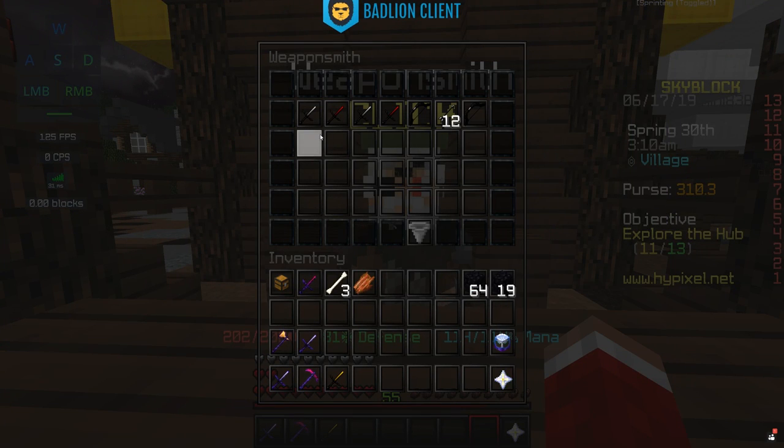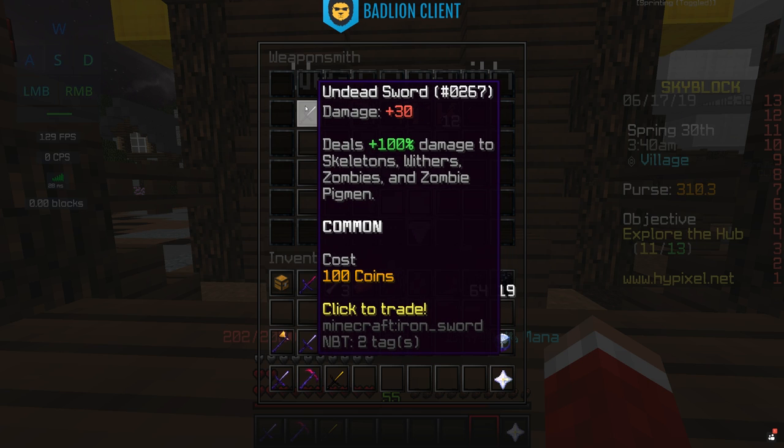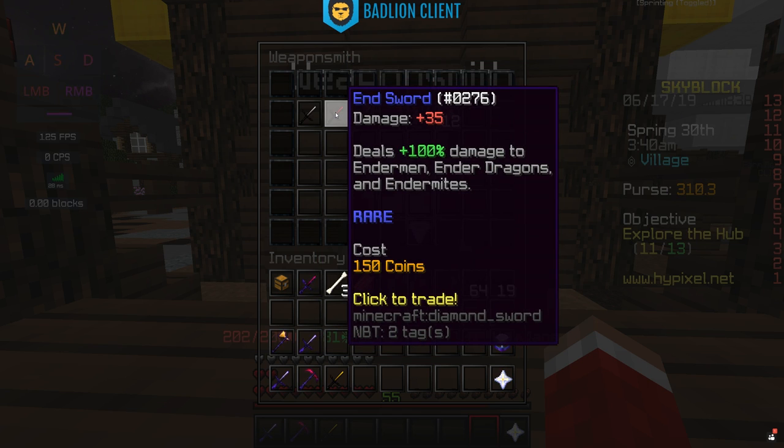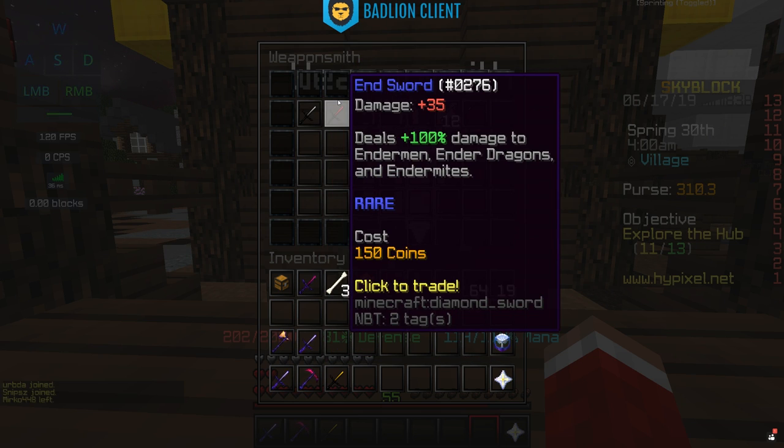This is where you buy an undead sword. What it's good for is it deals an increase of 100% damage to skeletons, withers, zombies, and zombie pigmen — which in the mines is generally what you're going to want to use, because that's what most of the mobs are, especially in the obsidian and diamond region. They're all zombies and skeletons, so this is a very good early game sword. There are other options though — you can get an end sword that works on endermen, enderdragon, and endermite, but I already one-shot them with my undead sword, so I don't know how necessary that's going to be, except maybe to fight enderdragons in the future.